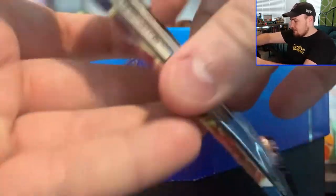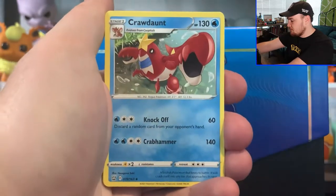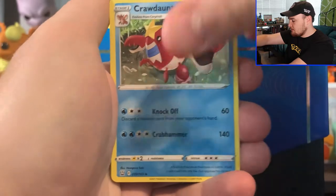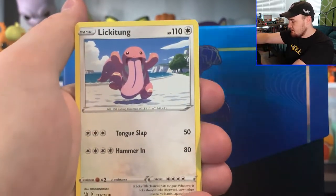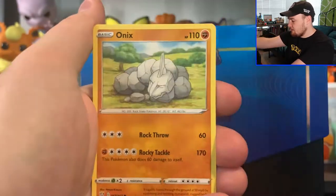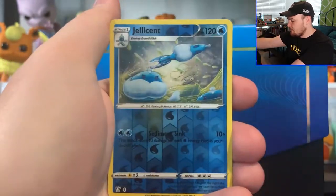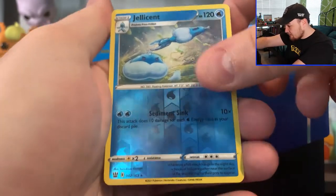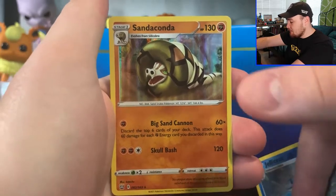Alright guys, this is pack number four, got a White Co card, Grass Energy, Swordward and Shieldbert, we got a Crawdont, Dooblade, Lickitung, Zubat, Remoraid, Onyx, Mawile, Jellicent Reverse Hollow — that is a Reverse Rare — and then Sandaconda Hollow.